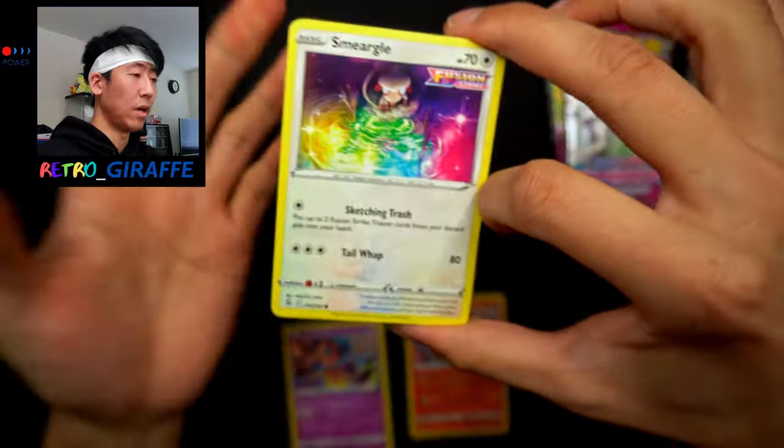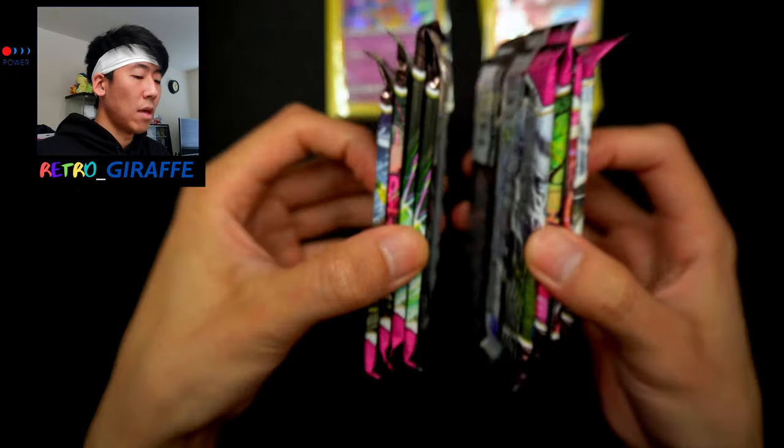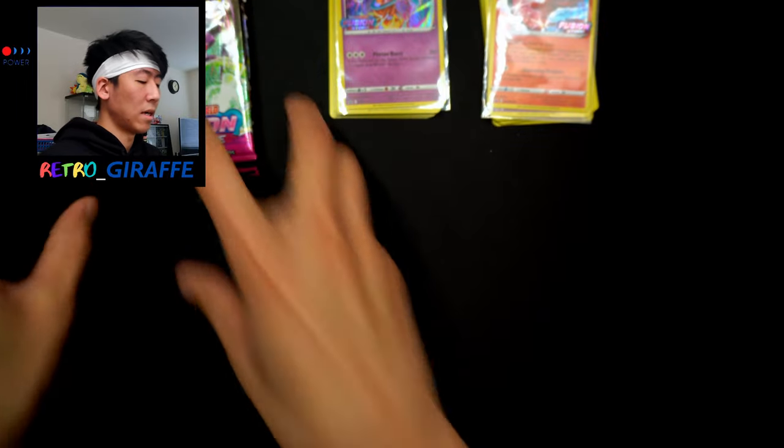We have a Meloetta and a Smeargle — love this artwork for the Smeargle. These decks kind of give away some of the cards in the set, but it's a very cool deck. Now let's get into the packs. I'm going to leave them in their separate piles and go through box number one first.